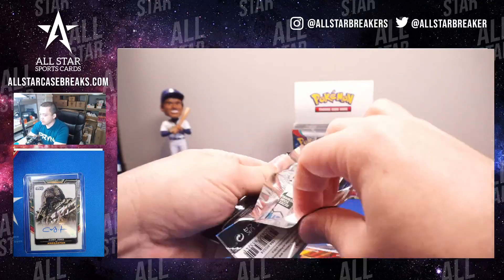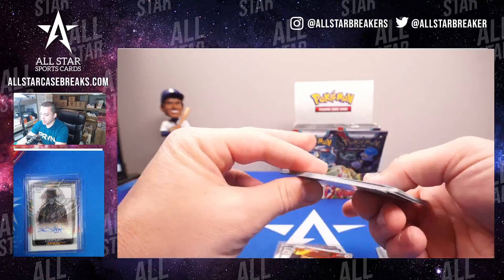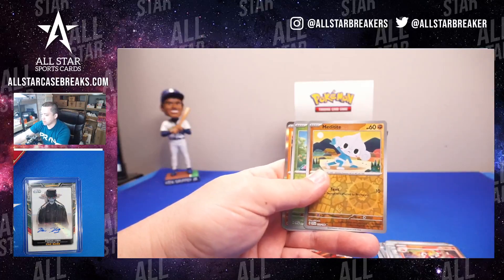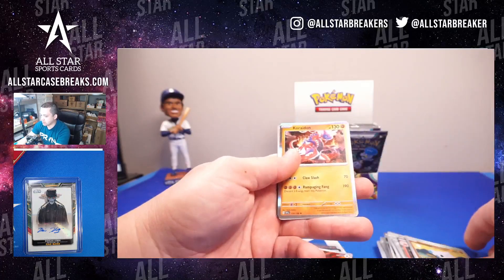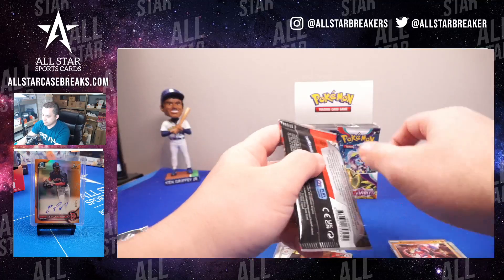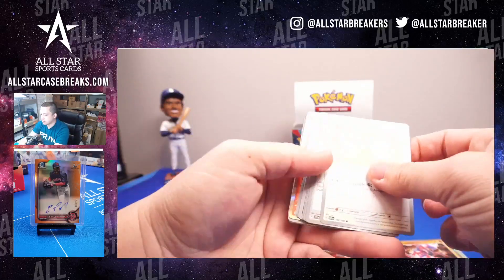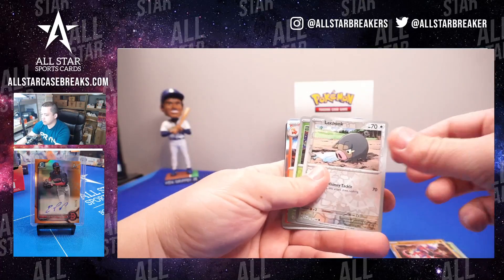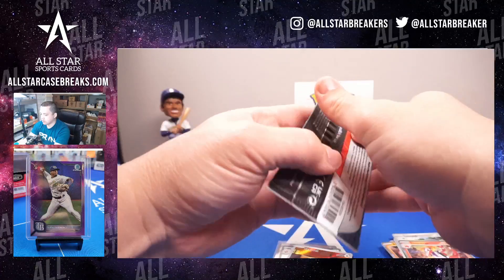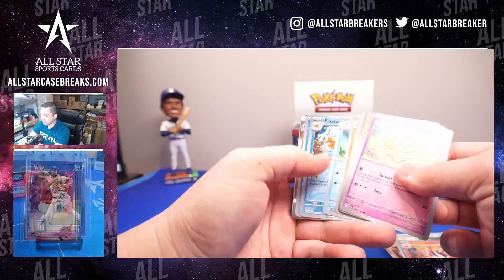I believe the code cards on the back — they used to do it where if it was white or black, that's where the hits were. I believe the ETBs were all white codes, and the booster boxes are all black codes. Let's see how many hits we get out of a booster box.